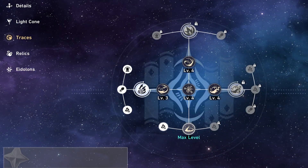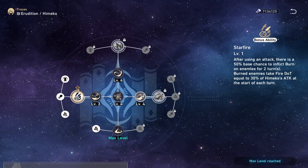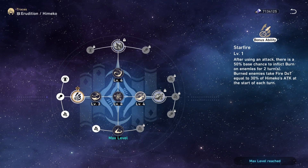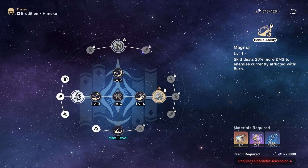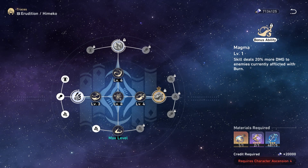Next are her main traces, which are upgrades to her character and abilities. Her first trace allows her attack to have a 50% chance to burn the enemy for two turns, doing 30% of her attack every turn. Her second trace allows her to deal 20% more damage if they're burned.